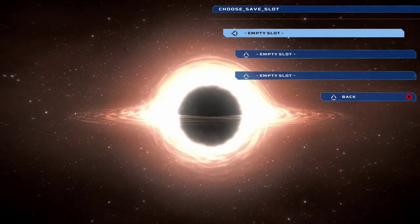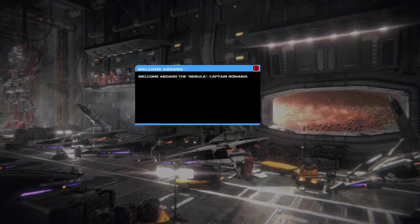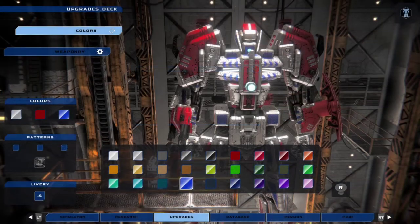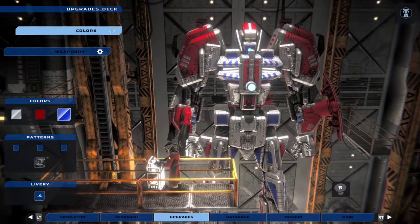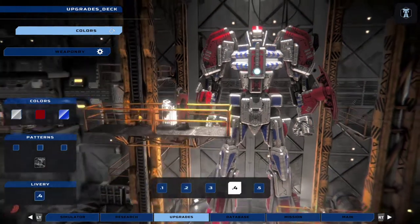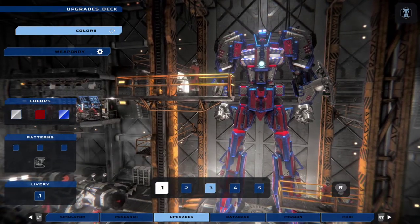Once chosen, you are shown your main hub — a battle cruiser hangar — which is where you will spend most of your time configuring, upgrading and customizing your mech. The developers have done a fantastic job of providing thousands of paint and livery options combined with about 180 upgradable systems and body weapon parts.